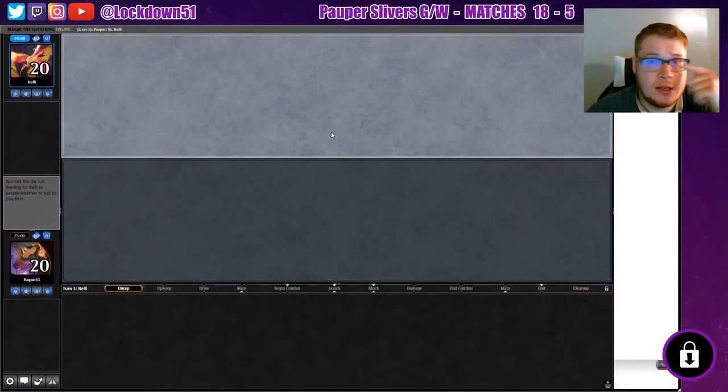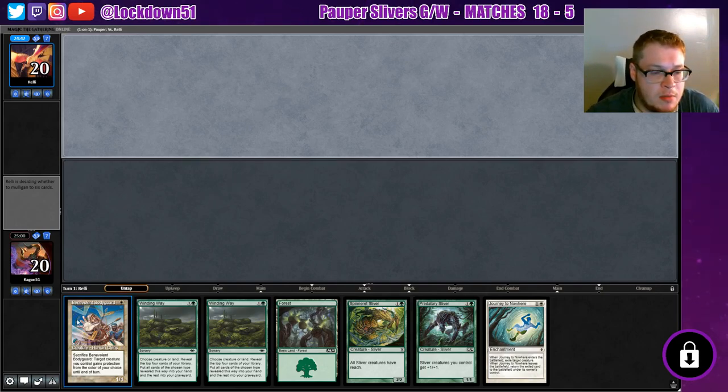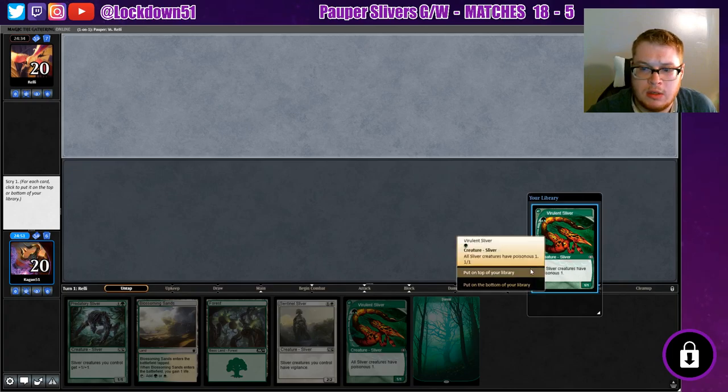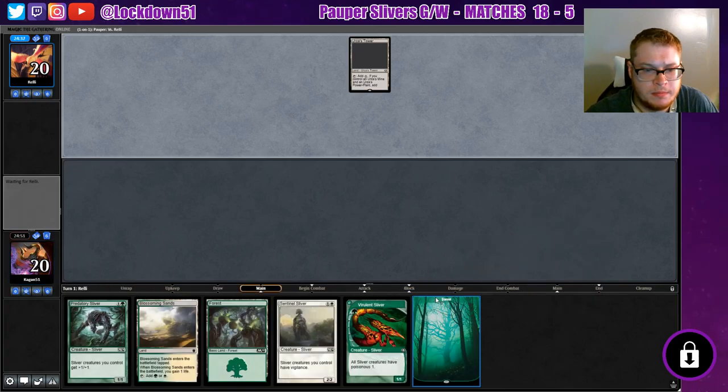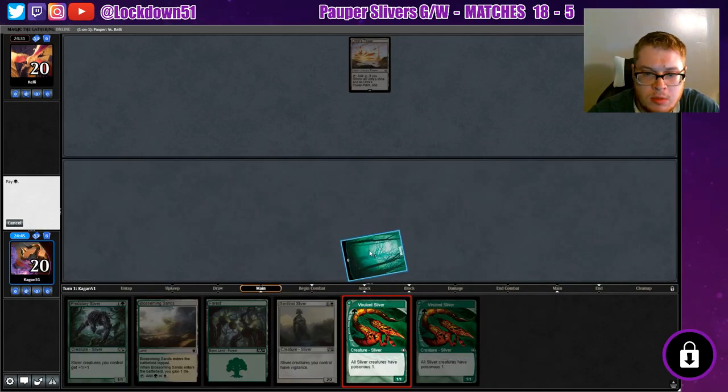Welcome back everybody, it's time to lock down some popper slivers again today. This is a terrible starting hand - finally seen Benevolent Bodyguard but we can't play him, so we mulligan. All right, we'll keep this. Yeah sure, keep that on top - there's this tower. All right, this should be fun.